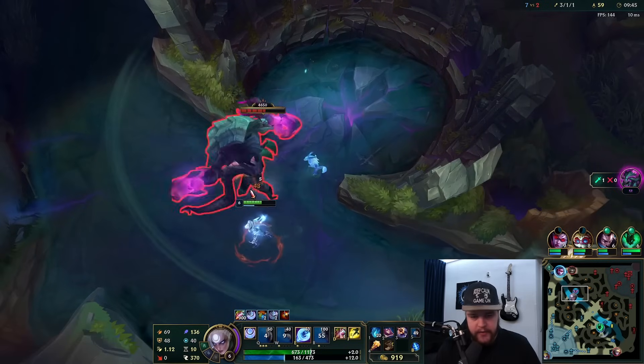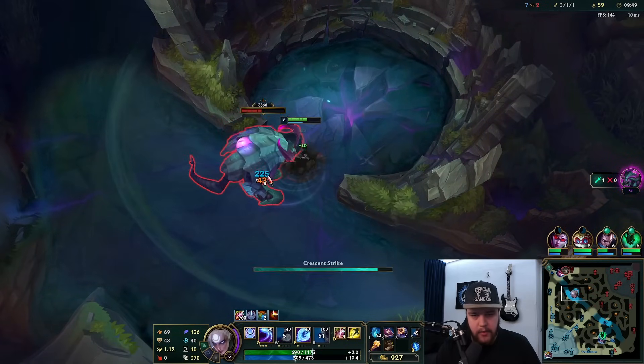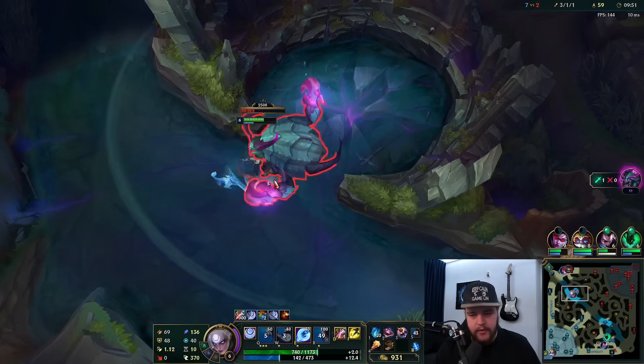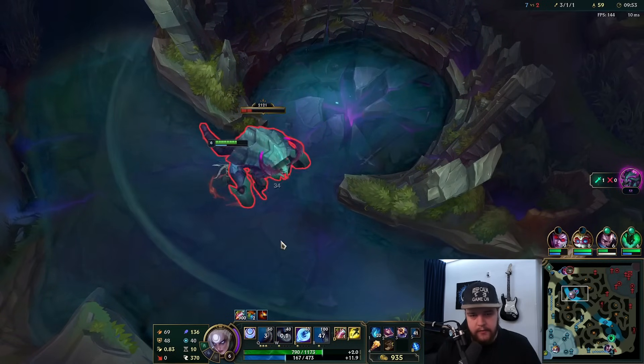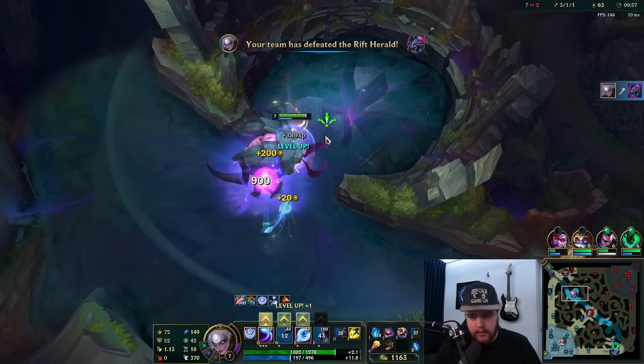Try to dash through the Rift Herald every time it opens its eye — that's kind of the way you want to look at it. You can most of the time just combo your QE into it straight away, which saves yourself a bit of time. Should be able to finish this entire Rift Herald — yes, there it is.